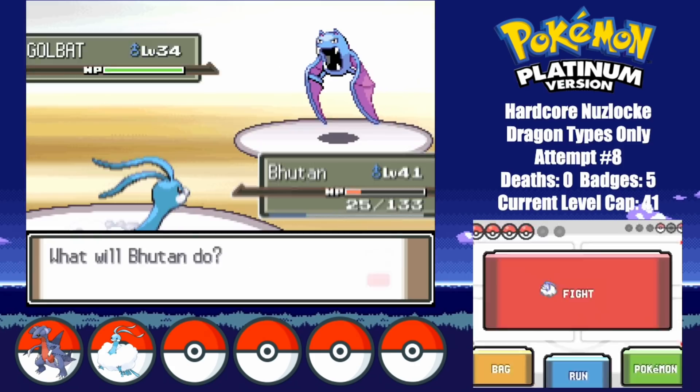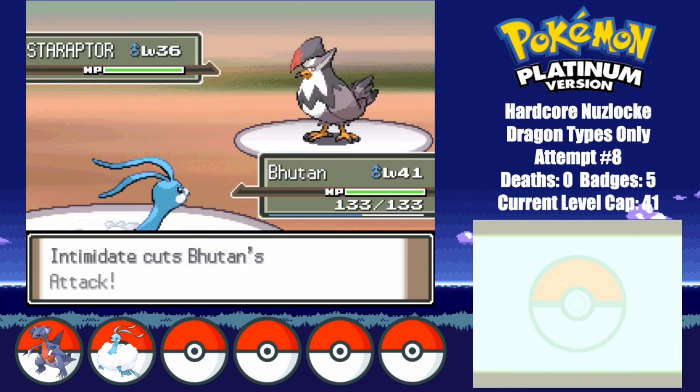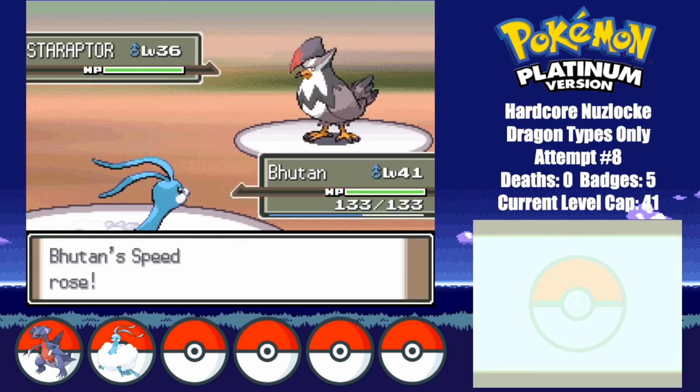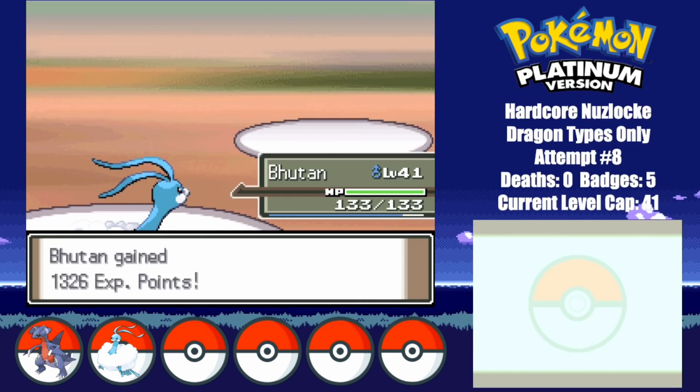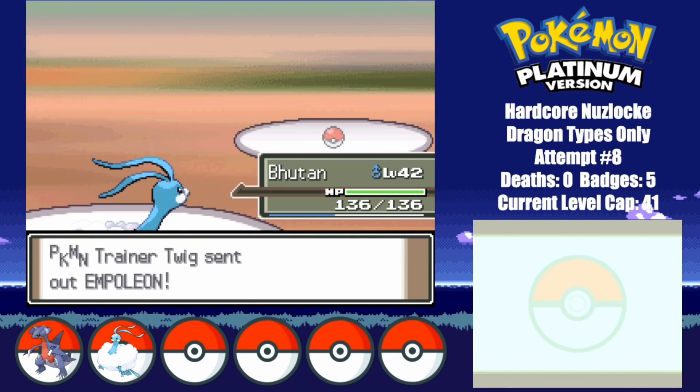Cyrus then takes me on in Celestic Town, and it's safe to say he really wasn't a challenge here. Twig takes me on and tries to beat me for like the 10th time already — just give up already. I set up with Dragon Dance against Bhutan, and after fully maxing his attack and speed, he lands the 1-hit. Rapidash goes down easily too, and so does the rest of his team.